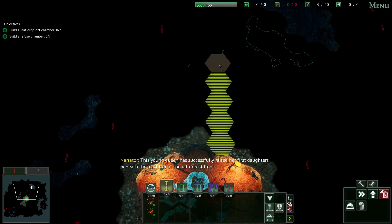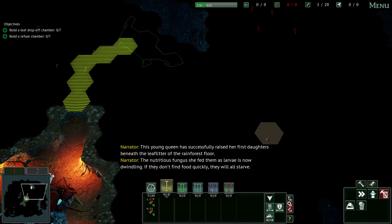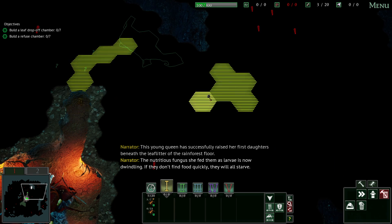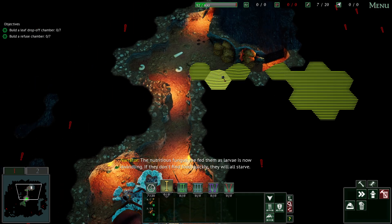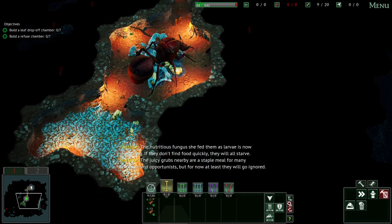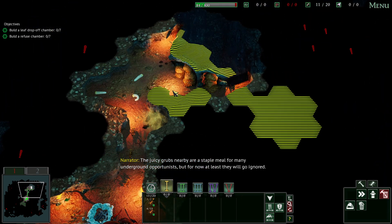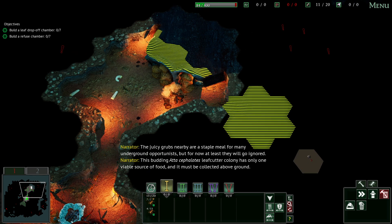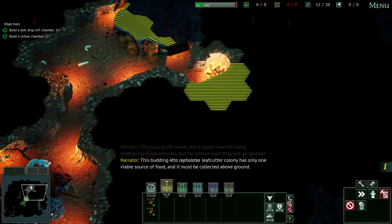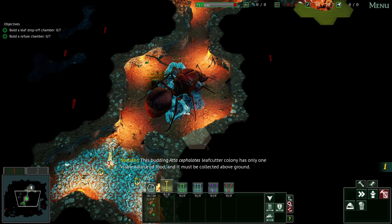This young queen has successfully raised her first daughters beneath the leaf litter of the rainforest floor. The nutritious fungus she fed them as larvae is now dwindling - if they don't find food quickly, they will all starve. This budding Atta cephalotus leaf-cutter colony has only one viable source of food, and it must be collected above ground.